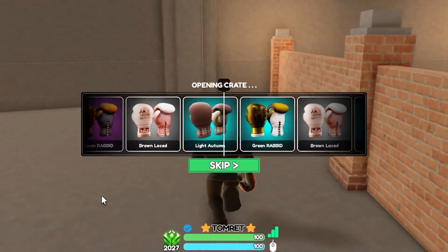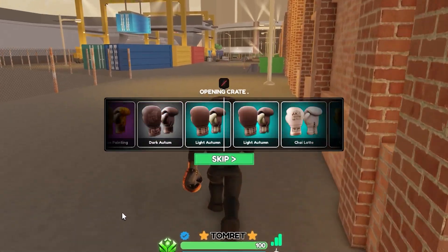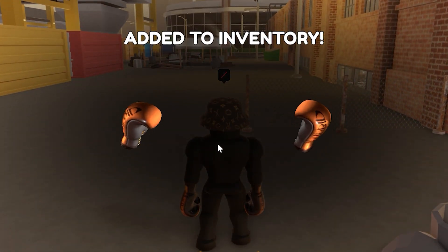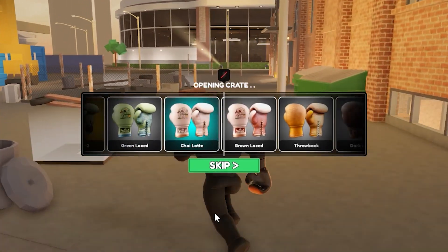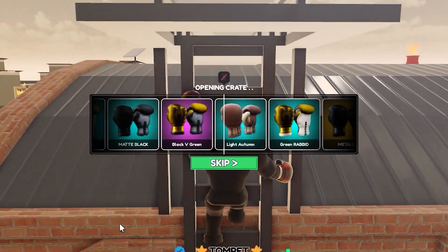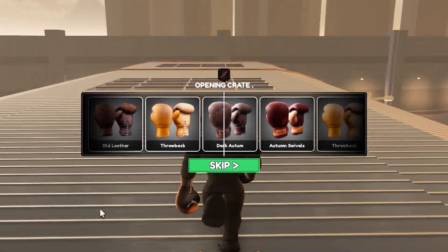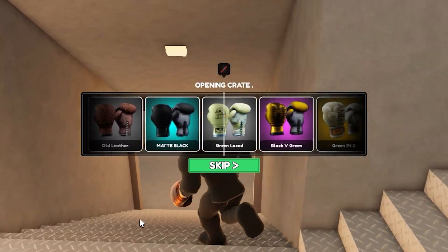Green Rabbit — first rare, not much to say about that. Autumn Rabbit again — three of these already, that's weird. I appreciate the purples but I want a legendary. Brown Laced next crate. We got a rare. Dark Autumn — there are three legendaries in this crate instead of two, so I should be able to pull one hopefully.